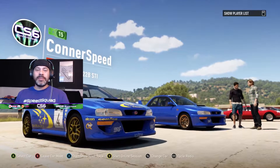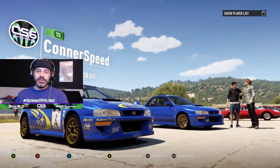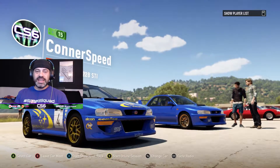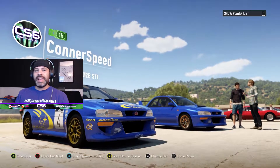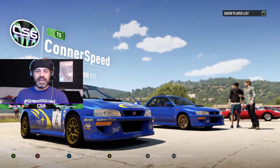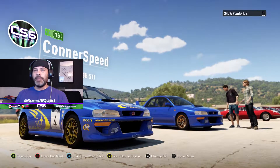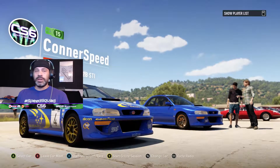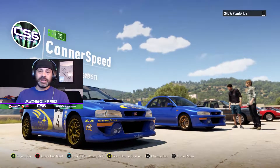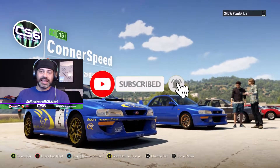What's going on everybody, welcome back to the channel, I am Connor Speed 6. Today we're going to be moving forward in our playthrough of Forza Horizon 2. As you can see I'm in this beautiful 22B STI. Last time we played was actually quite a while ago and we were running some A-class rally or trail racing of sorts. I built this car up really quickly just to race a little bit. Before we get into it please be sure to leave a like, a positive comment down below, and if you're new to my channel be sure to subscribe for more weekly content like this.